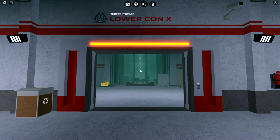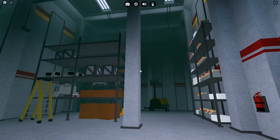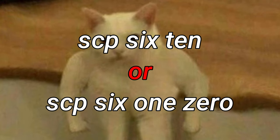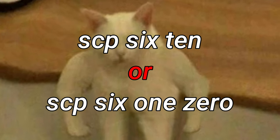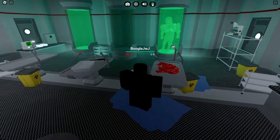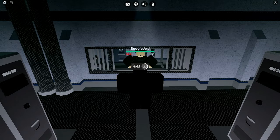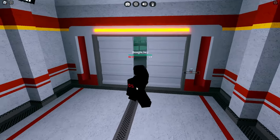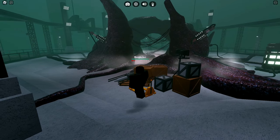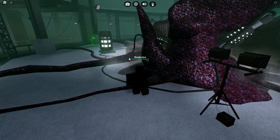SCP-610 is actually located in the Lower Connex, which looks absolutely stunning. From here you can find the new SCP-610 containment. Around the area there are laboratories you can go to, which store SCP-610 entities in them. There's also armor here as well, which is very useful. SCP-610 itself is located down at the bottom — after taking a very large lift down, you're met with the SCP. At the moment SCP-610 is pretty harmless, and it has two generators hooked up to it.